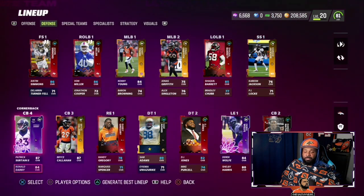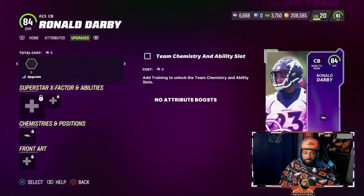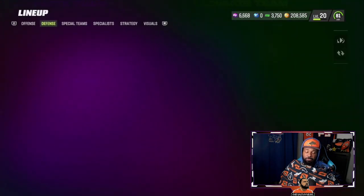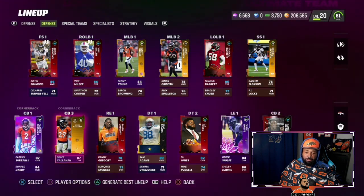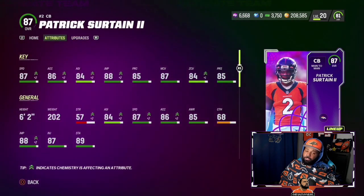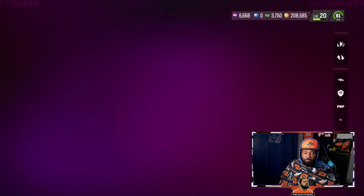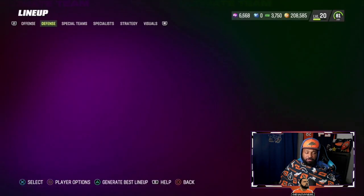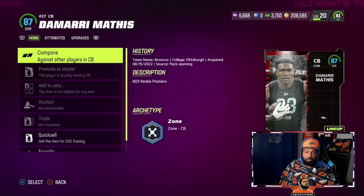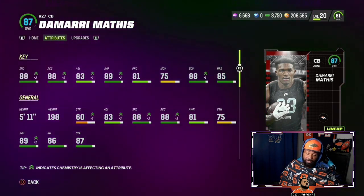Now the secondary. We got Ronald Darby — the 84 overall team builder — but he actually plays safety for us. So how my defense runs: I have Kenny Young and Kareem Jackson in the middle, and Ronald Darby at safety. We got the best young corner, soon to be the best corner in the league — Patrick Surtain Jr. They did him dirty on the speed, only giving him 85, but with the theme team boost he gets up to 87 — so he's a dog. And we got our fourth-round pick DeMarcus Davis, who gets 88 speed. So we have an 88-speed and an 87-speed corner holding down the outside.